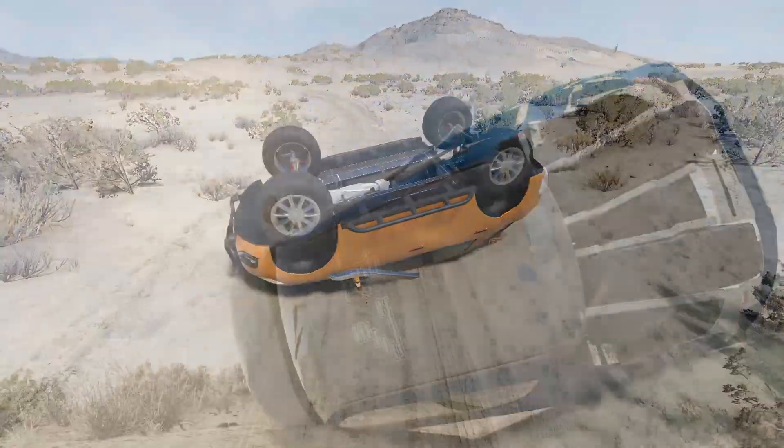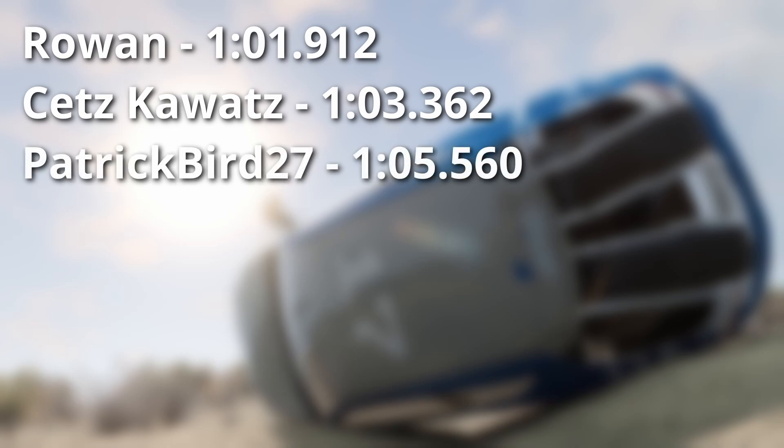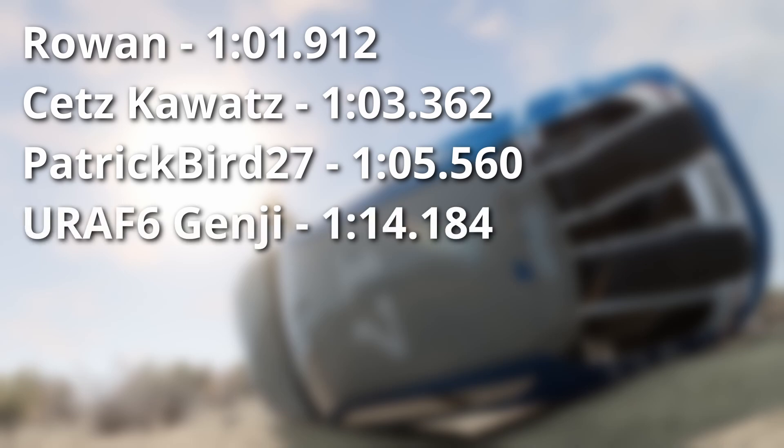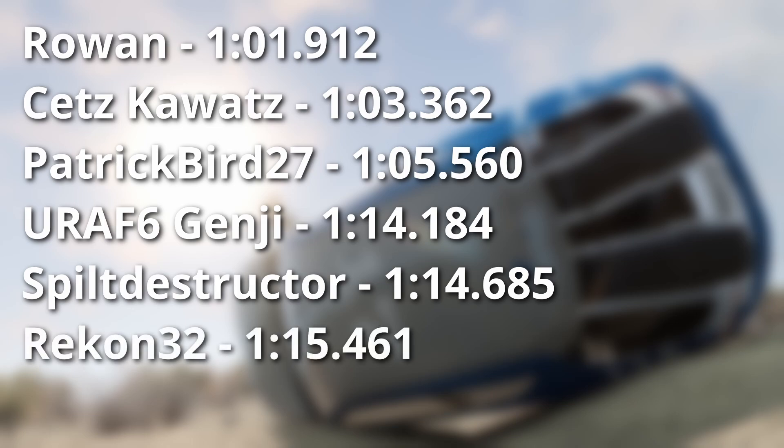Okay, let's check the leaderboard again. Surprisingly enough, Rowan's truck gets another win with a 1:01 — apparently the slow and steady approach is working out very well for them. I was mostly right about Setz's trial truck: it's not first place, but it's close, and it was indeed a very fast time. Third place goes to Patrick Bird's Dakar truck with a 1:05 — despite the top heaviness, the suspension has served it very well. There's a pretty big split before a highly contested fourth place nine seconds later, but Genji's unextreme off-roader takes it with a 1:14.18, barely half a second faster than Spilt Destructor's car. Less than a second behind them is Recon's SUV. And then we have to wait another five seconds for Soup's buggy, let down by the thing that makes it so much fun to drive — although for what it's worth, this was indeed the most engaging entry to drive here.